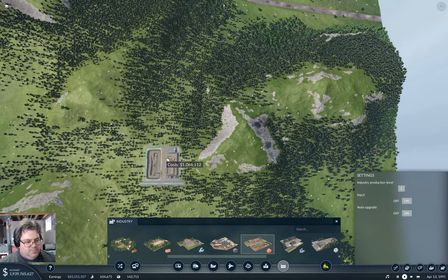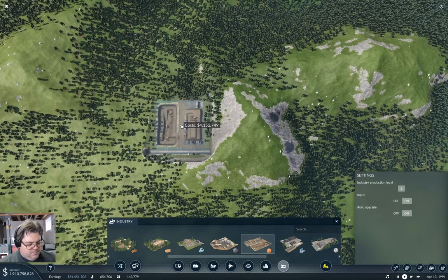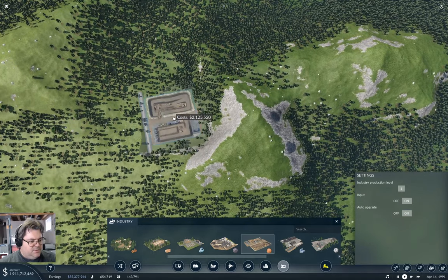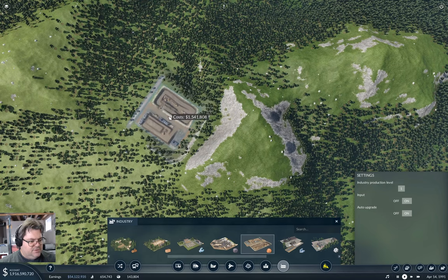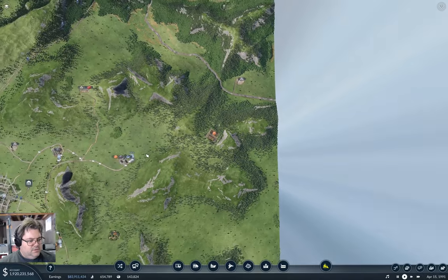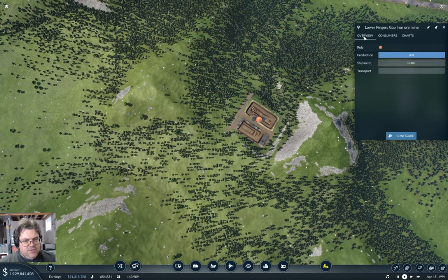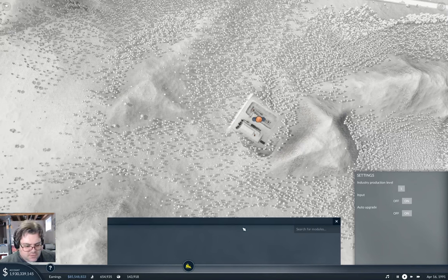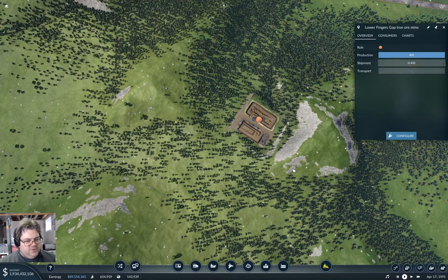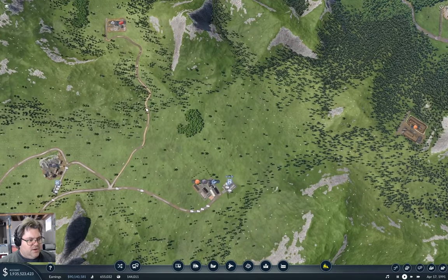Okay, where would it be? I think it would be about here. Maybe we can turn it around kind of like this. That actually isn't a bad location. We can't do much with configuring that. Well, we've got an iron mine.